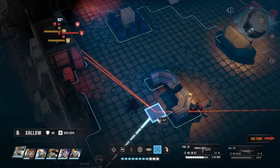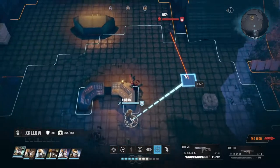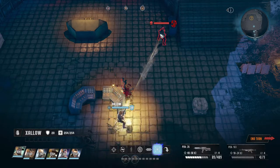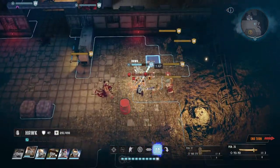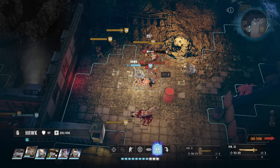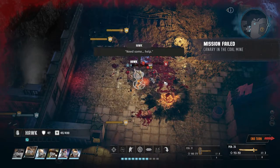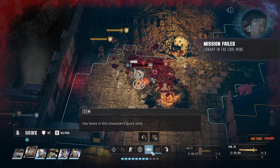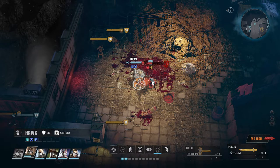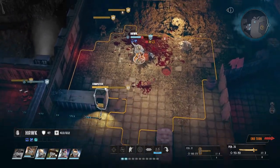I think these two will die. Let's head up here and start shooting this guy. Hawk, do this. Nice. Help — you need to heal yourself. And then you can smack him. Maybe pull back a bit.